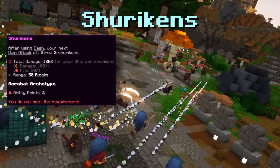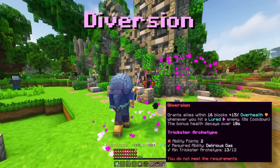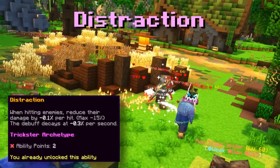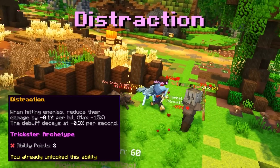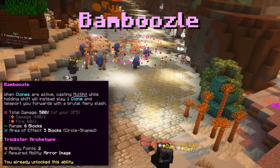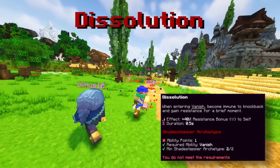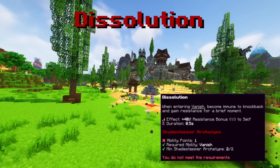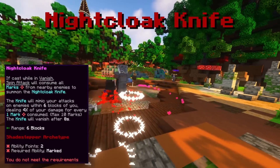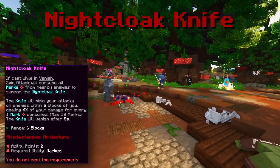Shurikens now work with clones and have increased speed. Diversion makes it so whenever you hit enemies with Lur'd, you and your allies get extra health. Distraction allows you to get damage reductions when hitting enemies. Bamboozle lets you sacrifice a clone for a teleporting explosion with lots of damage. Dissolution makes you immune to knockback and gain resistance when you enter Vanish.